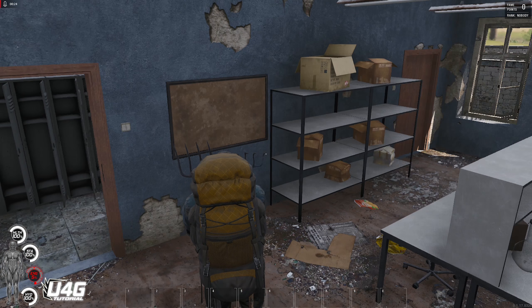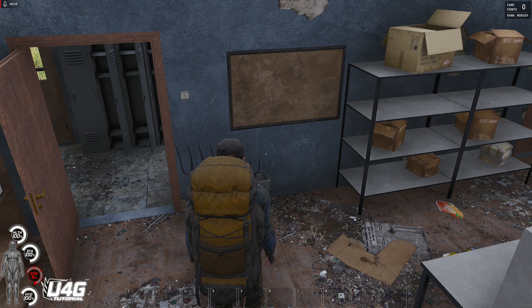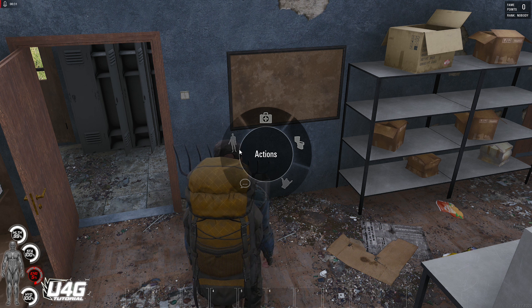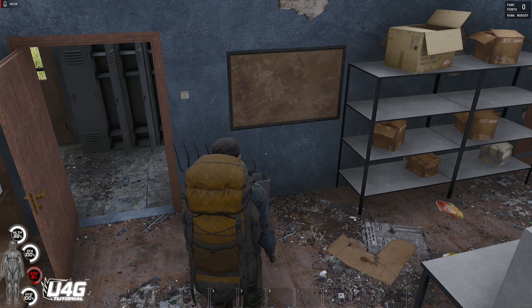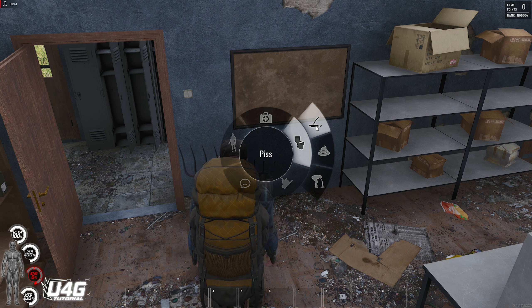Welcome back ladies and gentlemen, Rosterkitten here. How to poop and pee in SCUM — well it's pretty easy. You just have to hold down the Tab key, hold it, and there you go — you have this option wheel. Go to toilet, click it. You have to hold it the whole time. That's it.